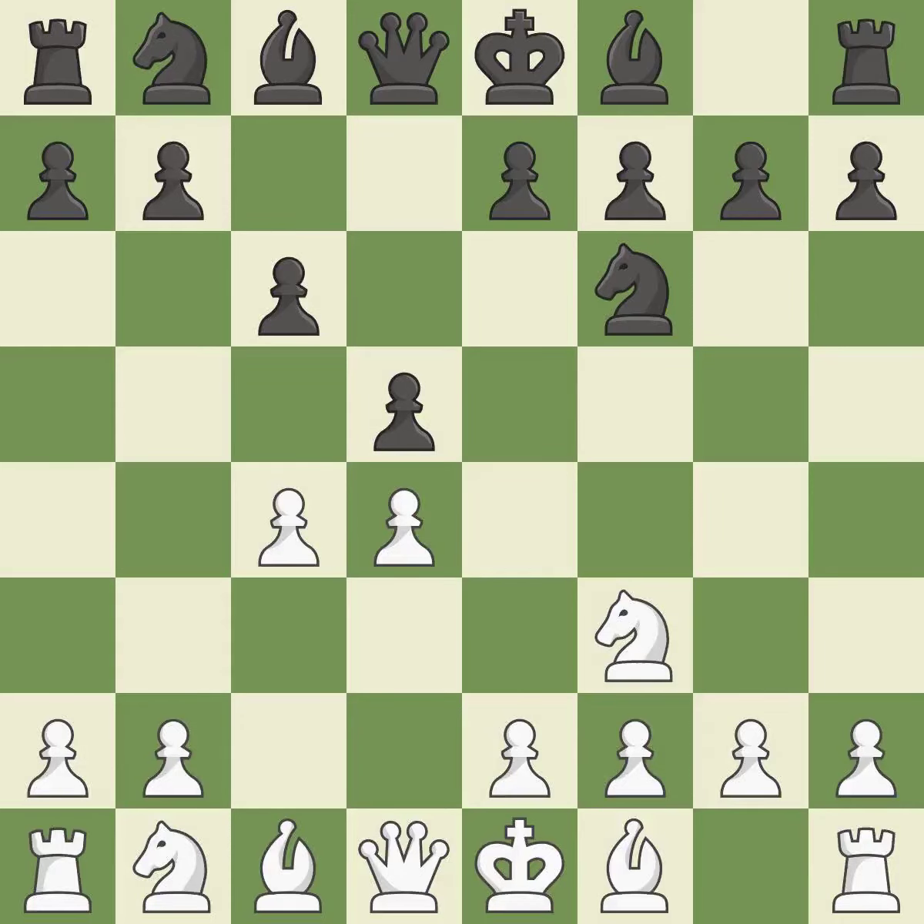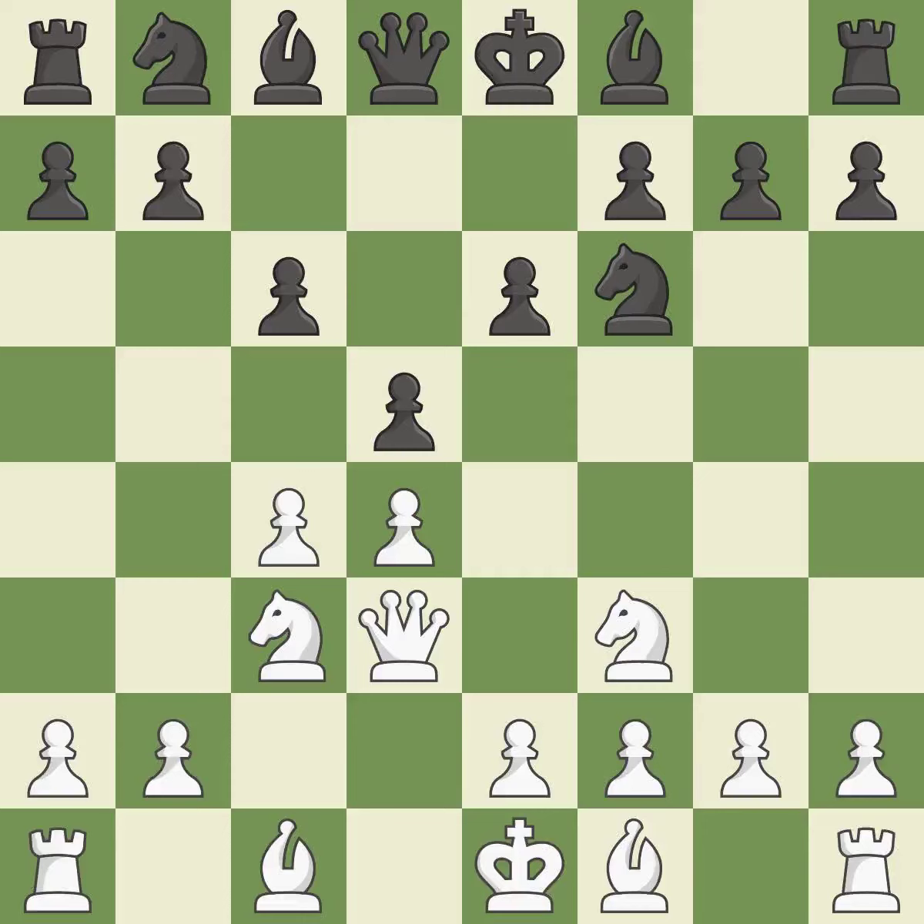When C6 is played, the D5 pawn is supported and the queen can grow on the queenside. C3 attacks the D5 square and starts to fight for the E4 square. The D5 pawn is supported by E6 and the bishop on the dark squares can advance. A pawn that was being attacked and had no defenses is now protected. This keeps the material balance in check with good commerce.